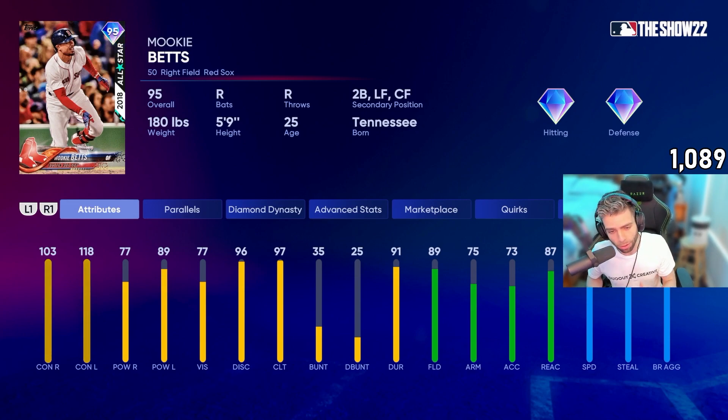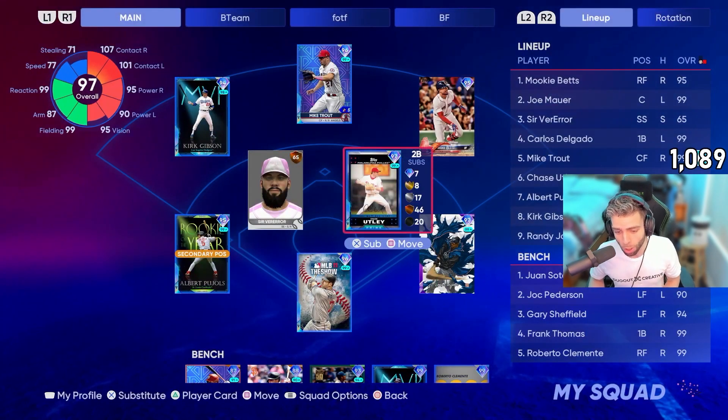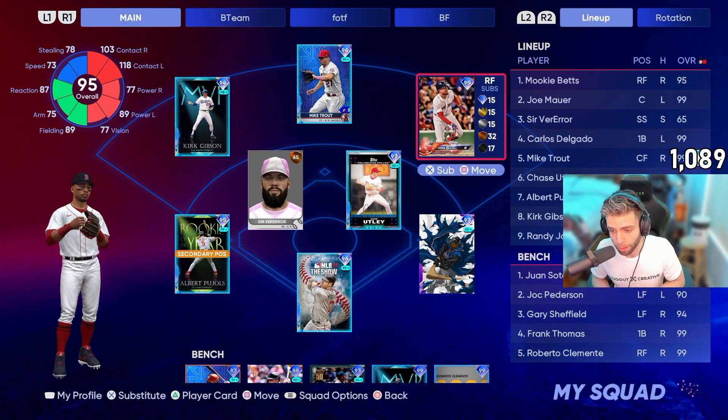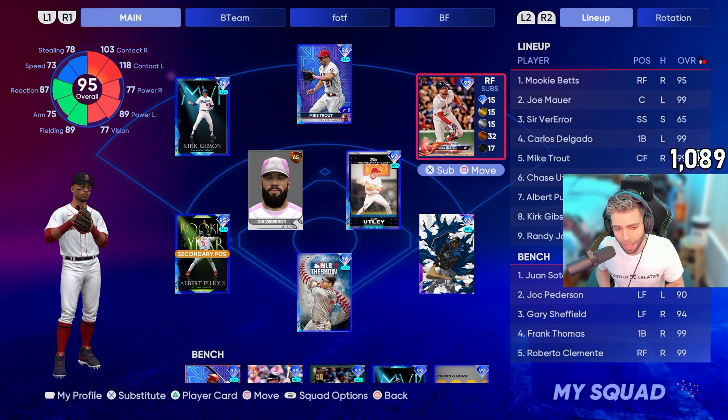73 speed, 77 base running ability, 78 steal — runs very well. I'll have him in right field, but that second base secondary is huge. We have Chase though so we don't need him there. Mookie will be replacing Clemente for us in right since we don't like hitting with him, and he'll be batting leadoff this game.